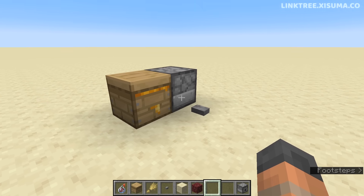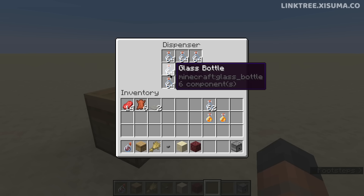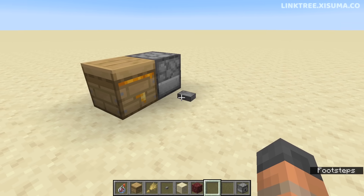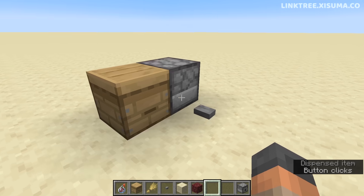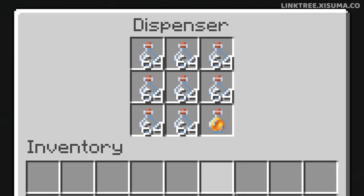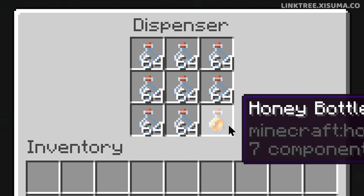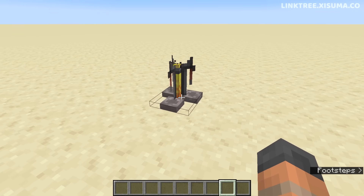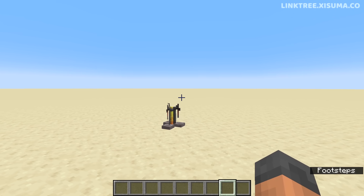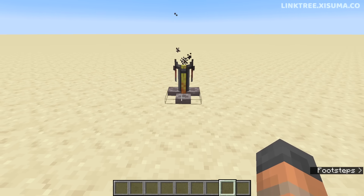There's an issue I encountered on Hermitcraft with getting honey bottles out of dispensers. In a certain configuration, the honey bottle would get ejected rather than collected — that's been fixed. You can see it now makes its way into the dispenser, because it previously saw the dispenser as completely full and ejected the bottle. Also, brewing stands had their brewing cycle reset when chunks unloaded and loaded — that's been fixed too, though I personally haven't encountered that one much.